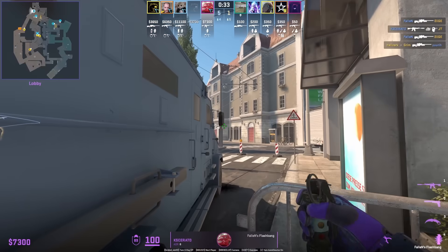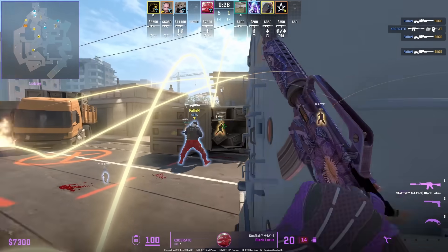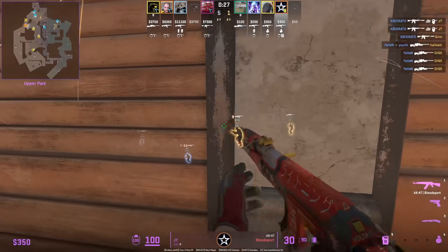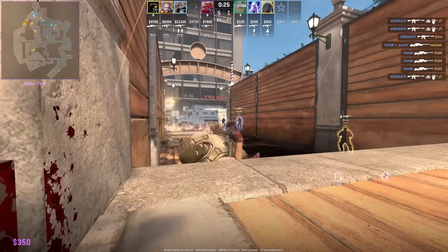Ksarato from the SWAT has a set lineup to flash long, where he's aiming under that window then right-click throw. He peeks off the flash and you can see that JT did not see that coming.